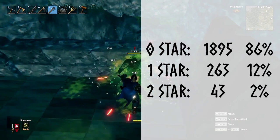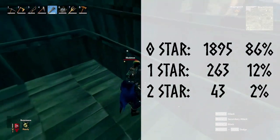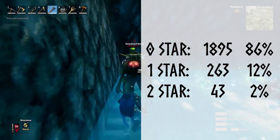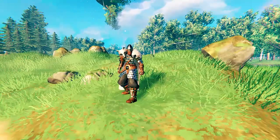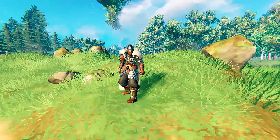If we combine the spawn rates, assuming the spawn rate for the different rarities is the same for all monsters, we end up with 86% for 0 star, 12% for 1 star and 2% for 2 star creatures. That's it! I hope you enjoyed the video. If there's some topic you want to know more about and want me to cover it, please tell me down in the comments.